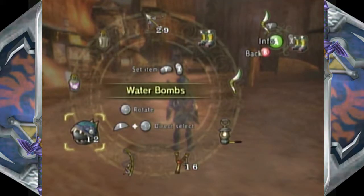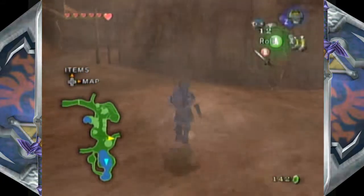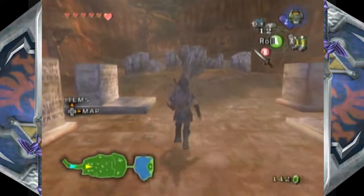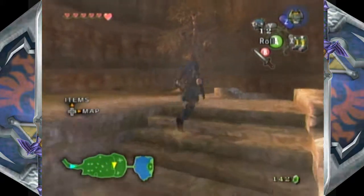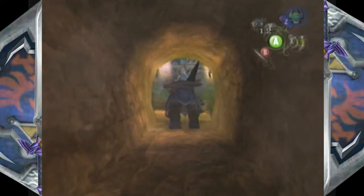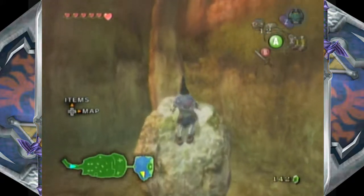We have plenty of water bombs to go on our way to the Lakebed Temple. We're going to get the last piece of the Fused Shadow, but the question remains: should we? With what it did to Darbus, how it corrupted a simple Deku-Baba into Diababa?